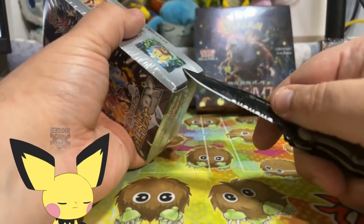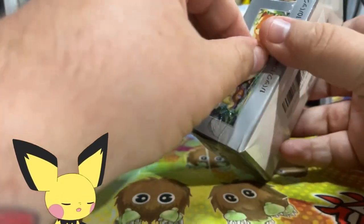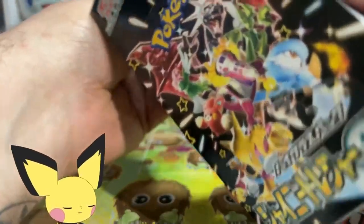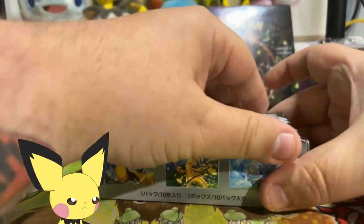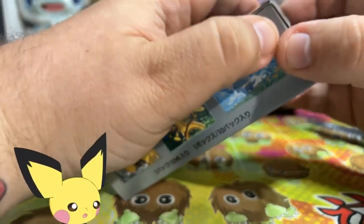We'll go Shining Treasures first. There are a lot of cards in this set that I hope we pull today. I would love a God Pack - that would be awesome. But if we never pulled a God Pack, I would really want the Charizard from Akira Ogawa. I don't care if it's English, if it's Japanese, or what. I just want it.